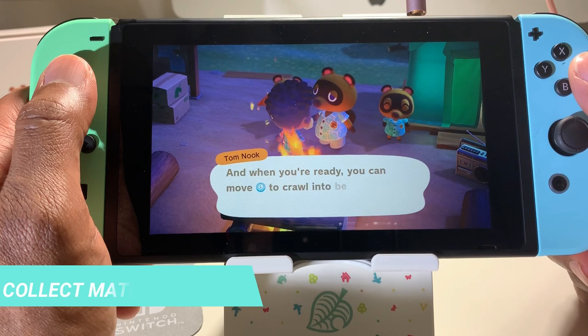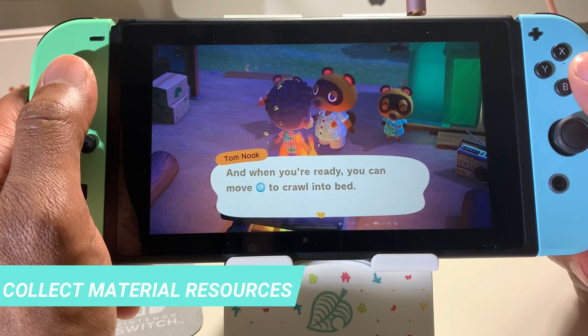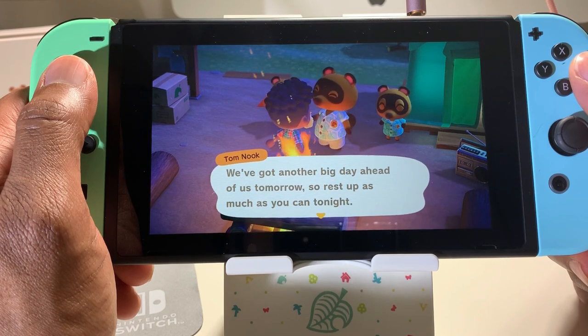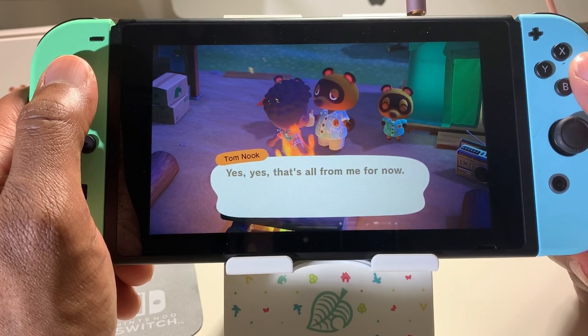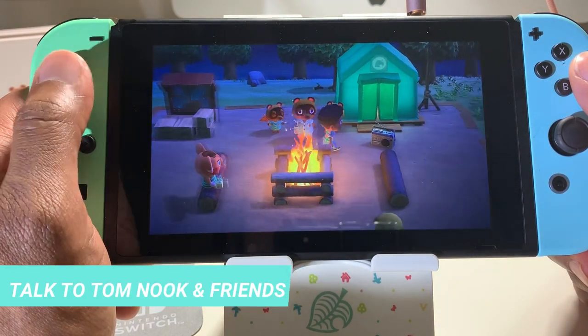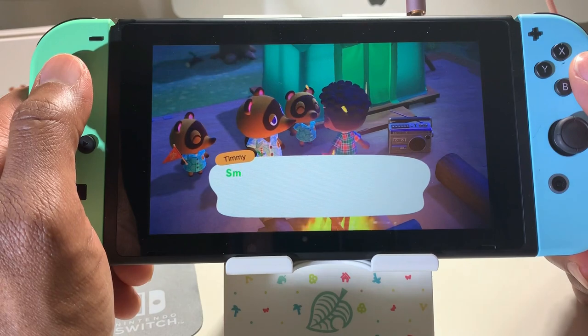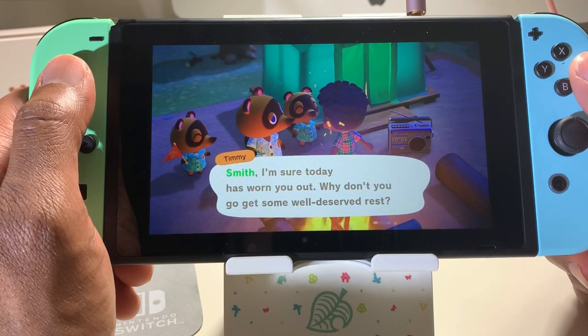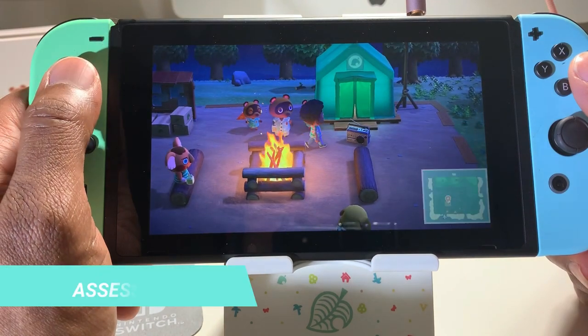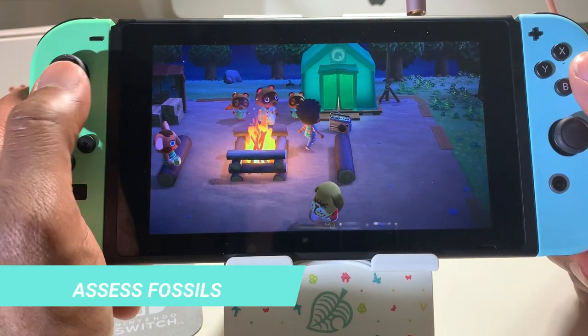Number three: hit rocks, shake and chop trees, and fish to collect resources. This is something you need to be doing every day in order to build up your resources. Number four: talk to Tom Nook and the rest of the characters on your island every day to see if there are any tasks that you should be completing. Number five: make sure you take those fossils in the ground to Blathers to get them assessed so that you can help fill up his museum.